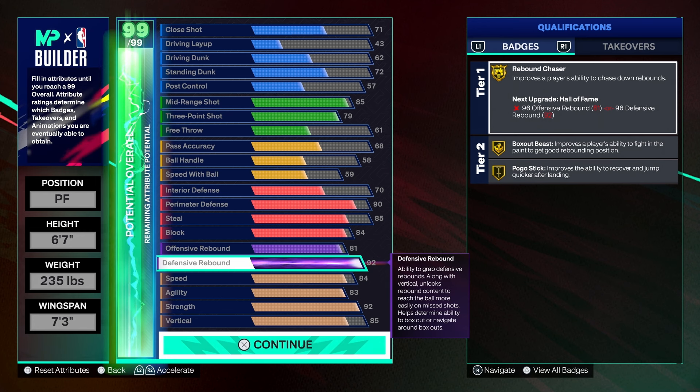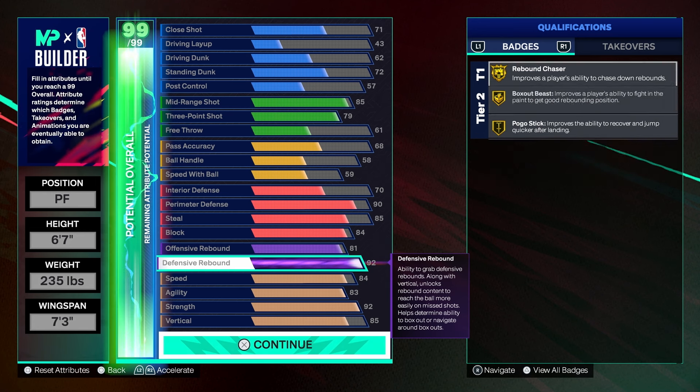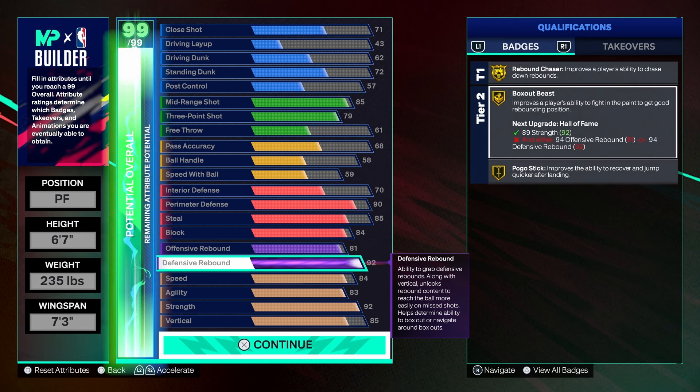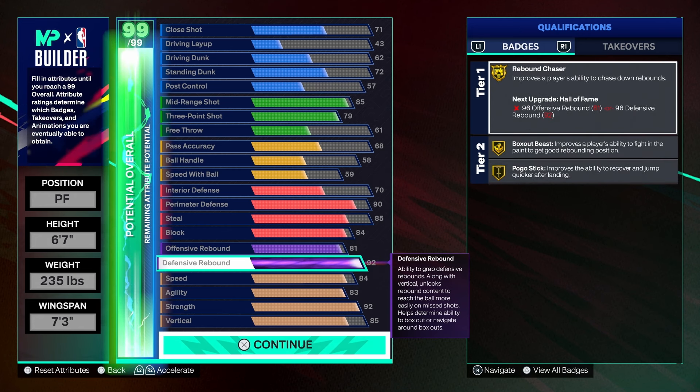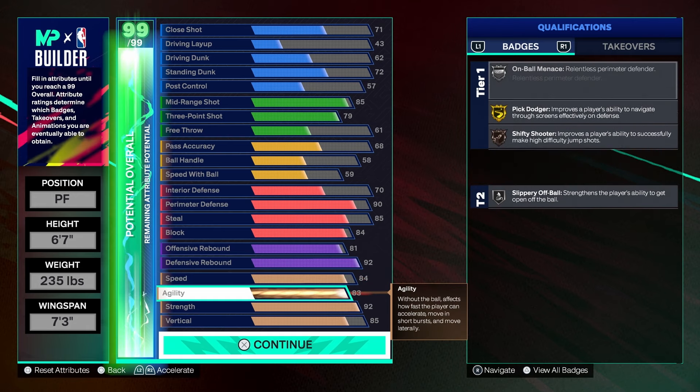I kept my offensive rebound at 81 and put my defensive rebound at 92. Once I get my cap breakers, I can put two more on them and get Box Out Beast to Hall of Fame. And not only that — with the plus-one badge I can turn Rebound Chaser to Hall of Fame as well. That plus-one thing they added to the game is kind of crazy.